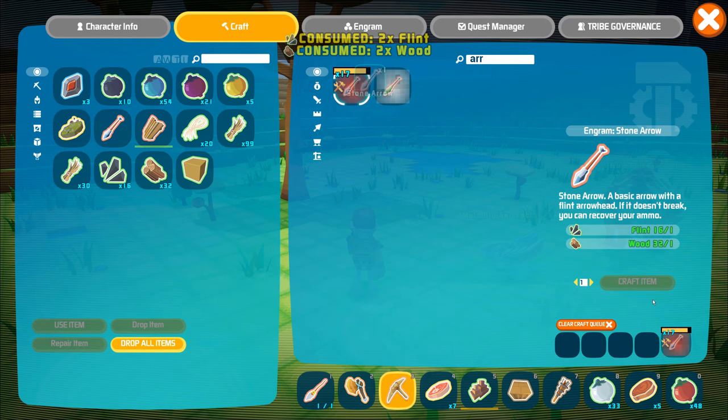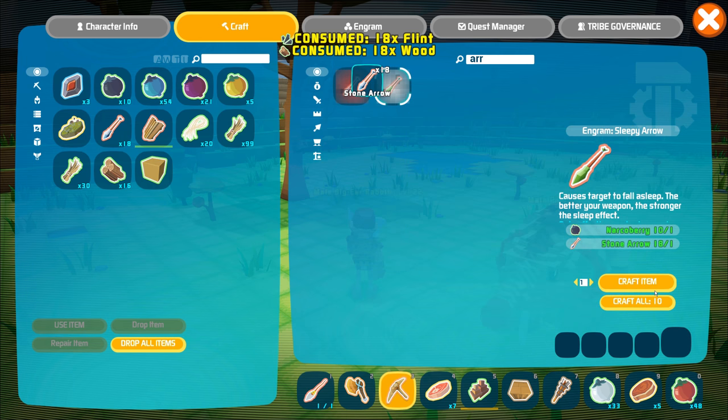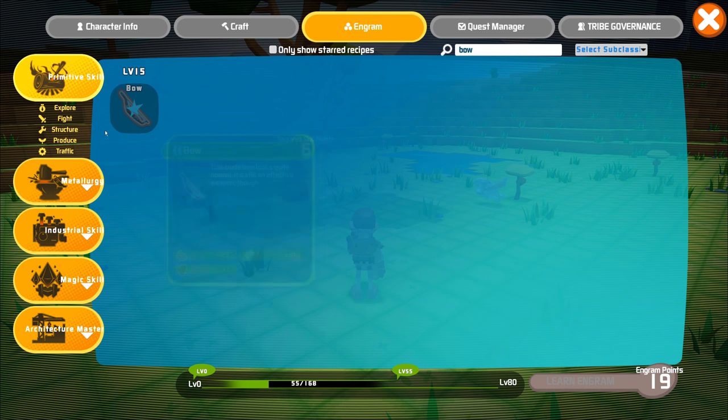So let's craft the arrows, and then we craft the sleepy arrows. You normally don't need that many, but it's good to have some extra. They do work on a wide range of beasts. Make sure you've unlocked the bow and craft one of those as well.